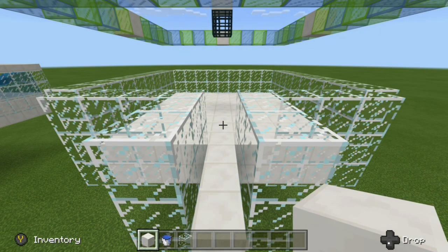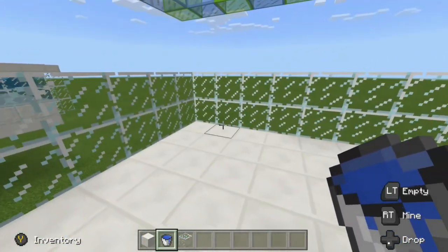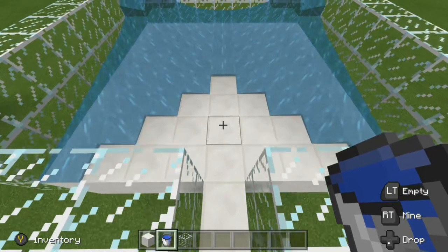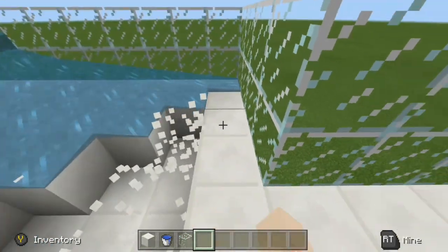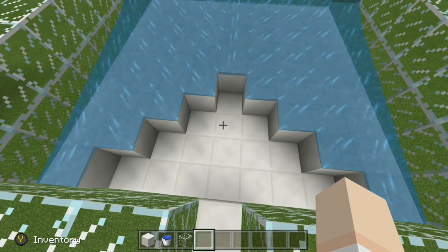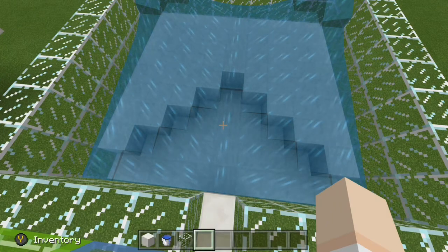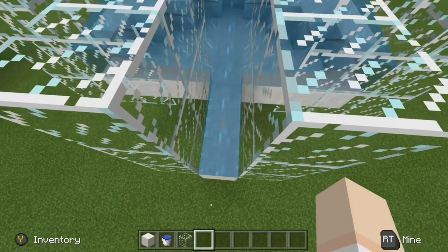What we want to do first is place in our water sources. After you decide which side you'd like them to flow down, grab your bucket of water. Come to the back corners, and on the second block up, place a source of water there and then a source of water there. That's going to flow down and create this triangle pattern that you see right here. Knock these blocks out, then knock out the blocks under the water sources at the edges. All the water will flow down. Then dig three blocks back and our water is going to flow forward.